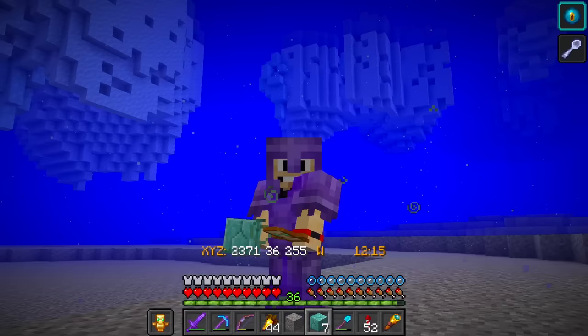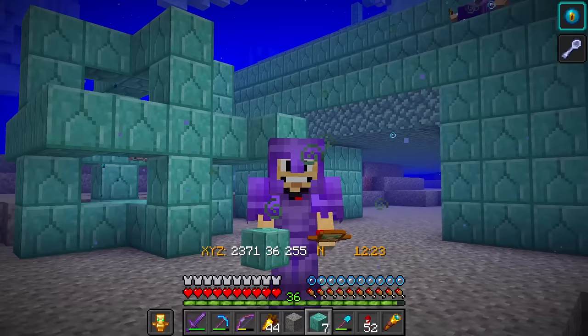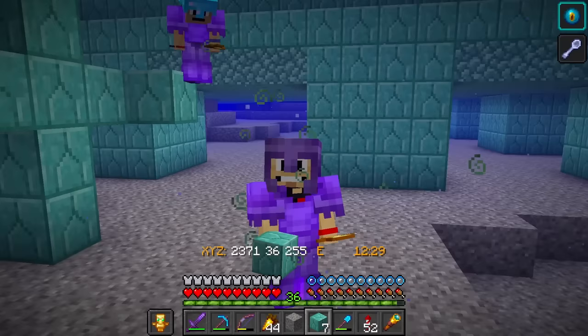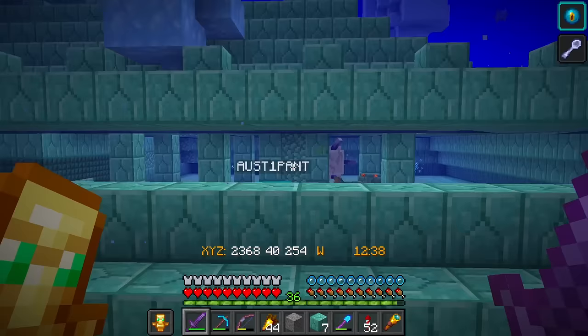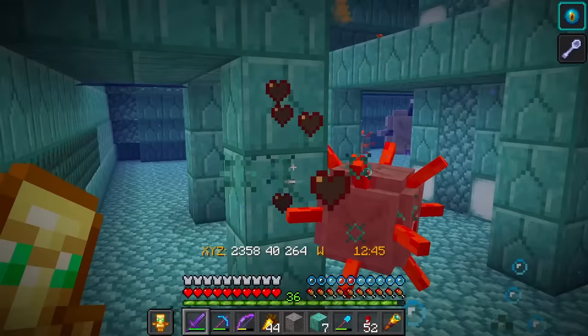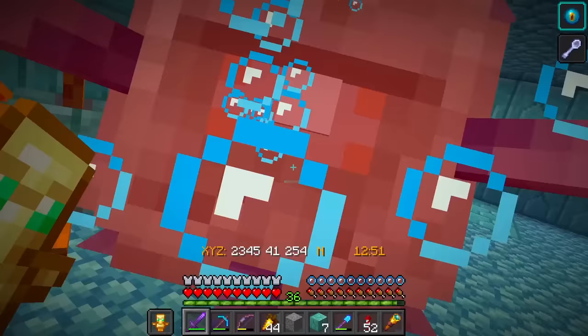Now we can stay underwater forever - this is so cool! It makes it easy to mine all of the prismarine blocks and take out the elder guardian. The big ones - there's one right here! You can breathe now, but be careful getting hit. We'll protect you - stay next to us. There's one of the elders right there - look how big he is!